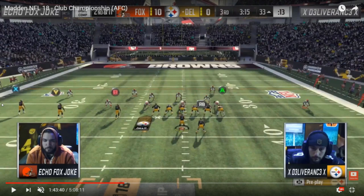Very very simple but very key. Right here, Deliverance in that Gun Trips tight end offset formation — he was running this formation the entire game, ran a lot of read option and another play called X Under where he was just attacking different parts of the field. But what you're going to see post-snap is Joke adjusting, knowing where his opponent can attack on the field and knowing what routes his opponent has access to.